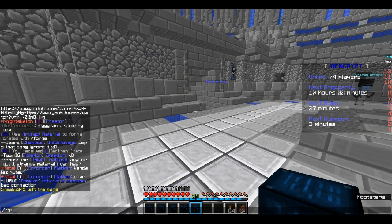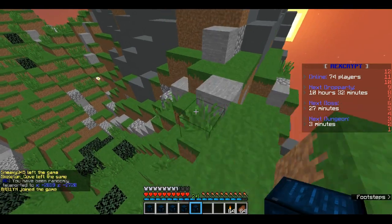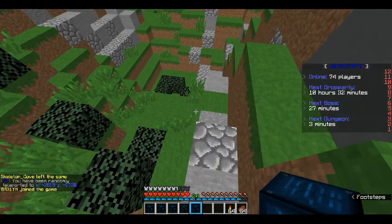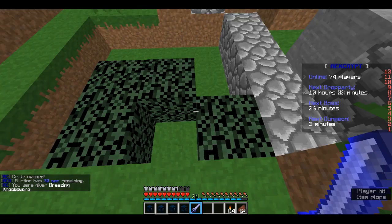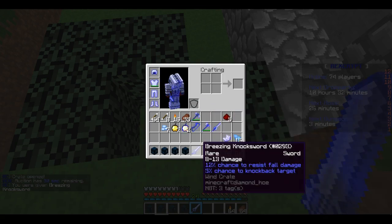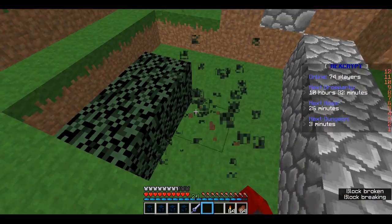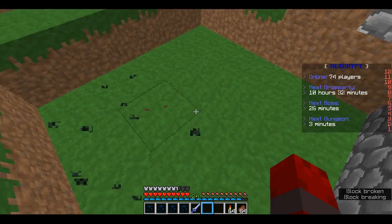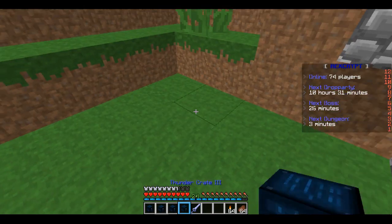I'm just going to use my random teleport for the day — slash RP. So I'm going to open these down here. I got a Breezing Knock Sword — 12% chance to resist fall damage, 5% chance to knock back target. Not bad, not bad. That was the wind crate, apparently.